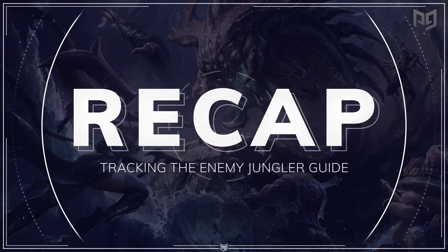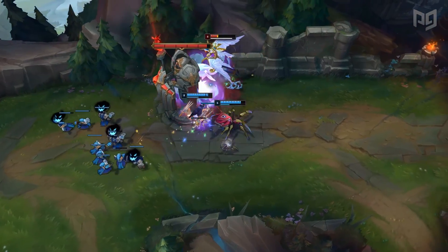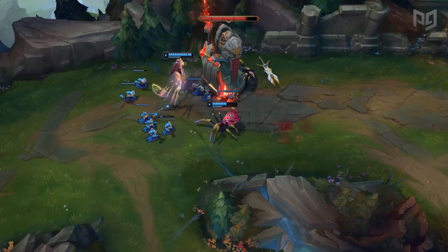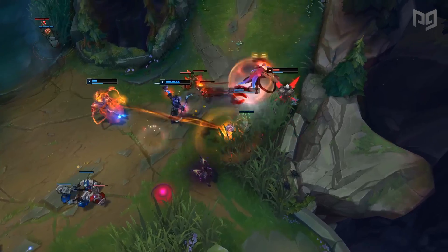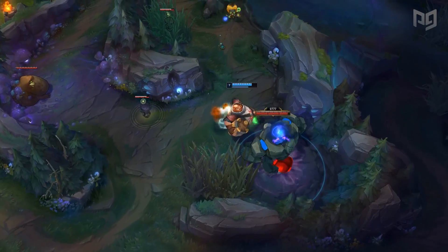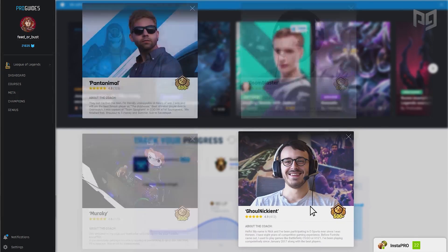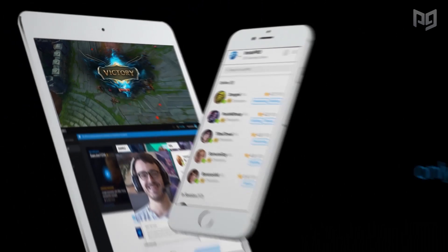Alright, that was a lot of information, so let's recap. Jungle tracking is one of the most important aspects of the game. Junglers have a lot of influence, so you'll need to be able to pinpoint their position whenever possible. The ways to go about this are through wards as well as using deduction skills to infer their location. Once you have this information, constantly reassess your decisions and adjust them based on what you think the jungler's next move is going to be. Whether you're a laner or a jungler, there are plenty of decisions you have to make, which we covered in this video. Thank you guys for watching — check out our YouTube channel as well as ProGuides.com where we've teamed up with professional players to design the best content to help you improve. Good luck on the Rift, and we hope to see you next time.